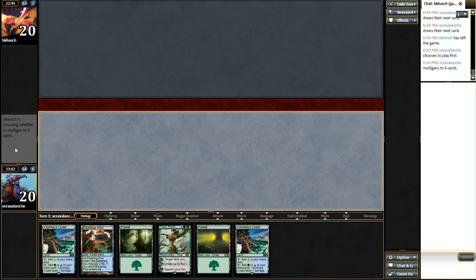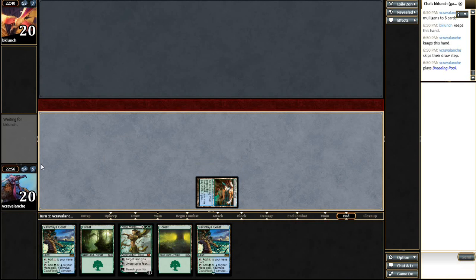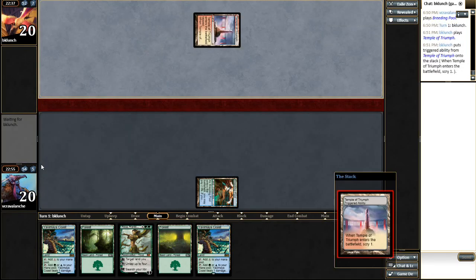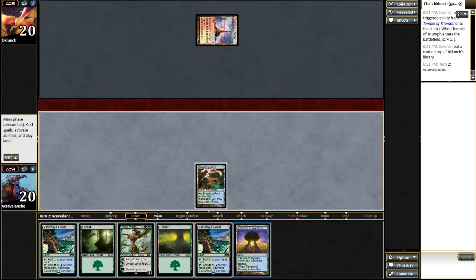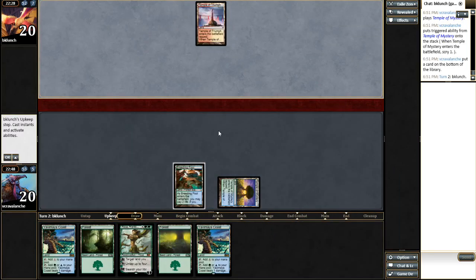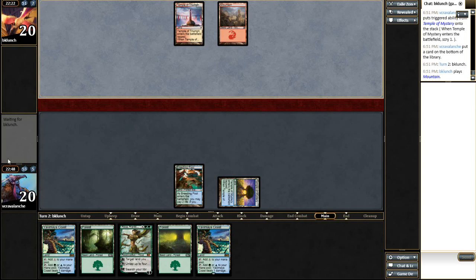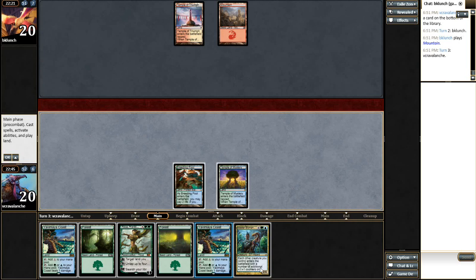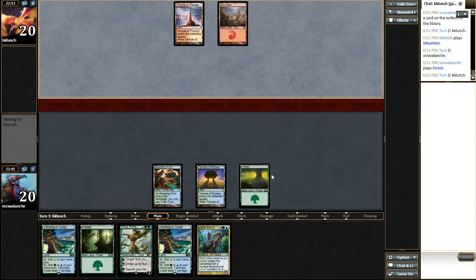This is a Mulligan hand — definitely a Mulligan hand too, but I'm going to keep it. It's got a Nissa that can sort of do stuff. We have every way to cast it. I really hate using Nissa for creatures though. Temple of Mystery was the last card I wanted to see. We'll bottom this. At this point we need to find something like Primeval Bounty, which would be decent. Reckoners are just very, very problematic for our deck to deal with.